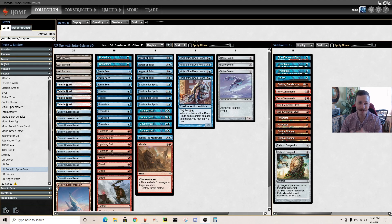Hey, welcome back to Snap Bolt Games, my name is Max and I'm here for another Pauper league. I'm going to be playing Blue-Red Faeries with Spire Golem again. I really like this deck and I'm excited to get into the deck tech and the matches. My channel is youtube.com/snapbolt — go check it out, give me a subscribe, it would really help me out.